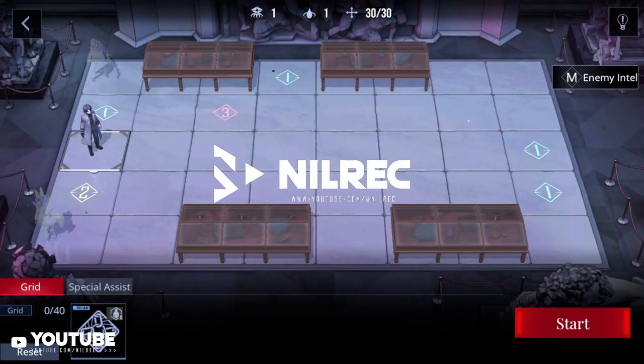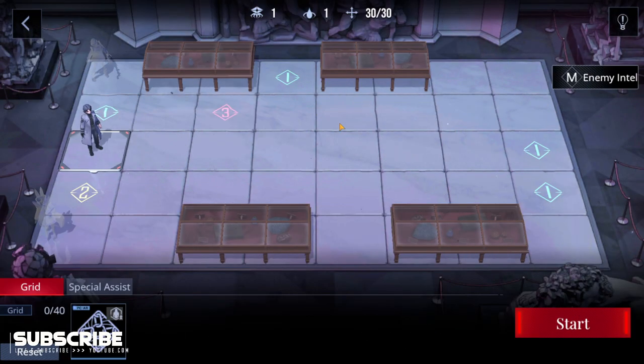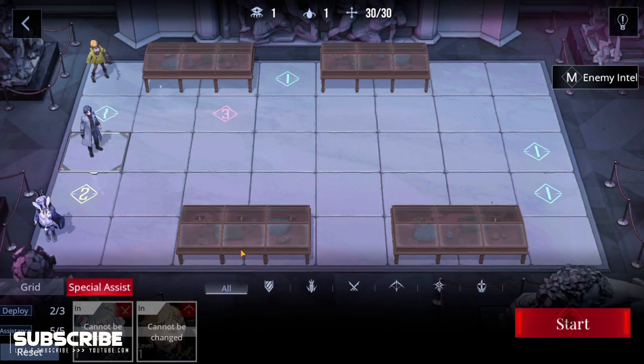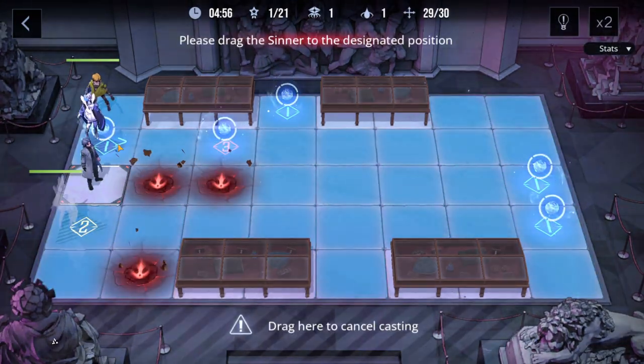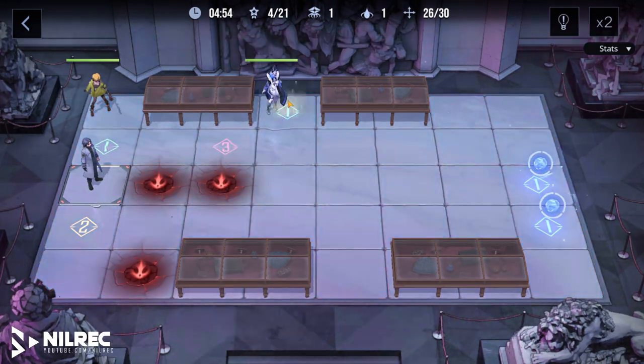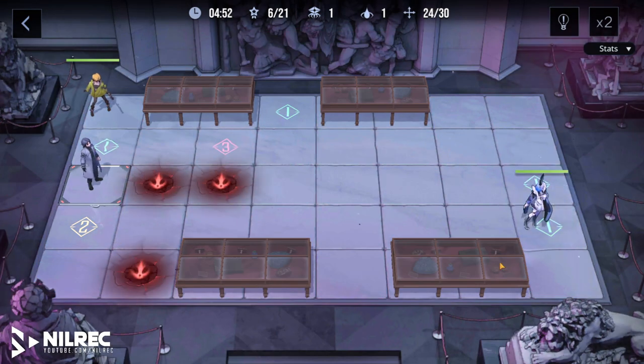Hey guys, welcome back to another video. Today we'll be doing this minesweeper stage in Path to Nowhere with Labyrinth and EMP. At the start, just get all these orbs like so — you could stop there after that.